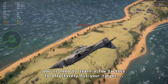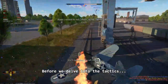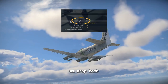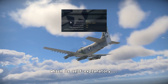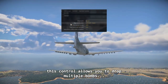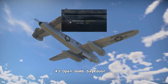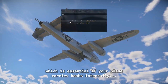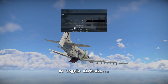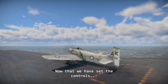You'll need to learn a few tactics to effectively hit your target and escape without getting killed. Before we delve into the tactics, let's review the following controls. Number one: Drop Bomb, which is self-explanatory. Number two: Drop Bomb Series, which allows you to drop multiple bombs with a single key press. Number three: Open Bomb Bay Door, essential if your plane carries bombs internally. And number four: Toggle Air Brake, very useful when bombing during a dive.